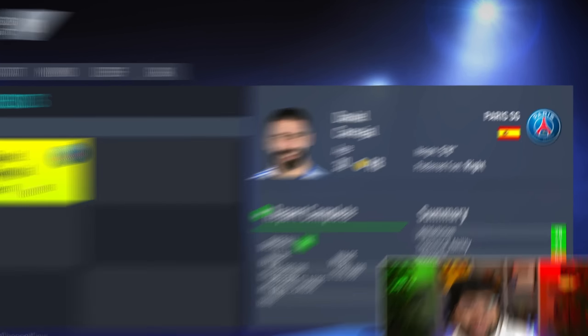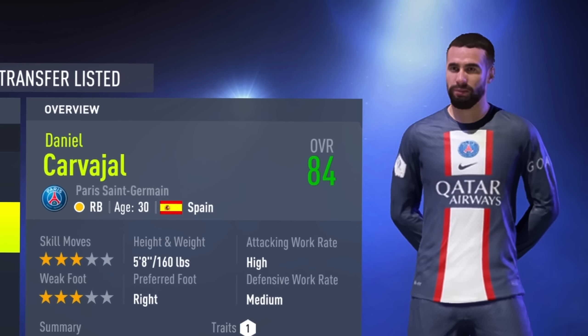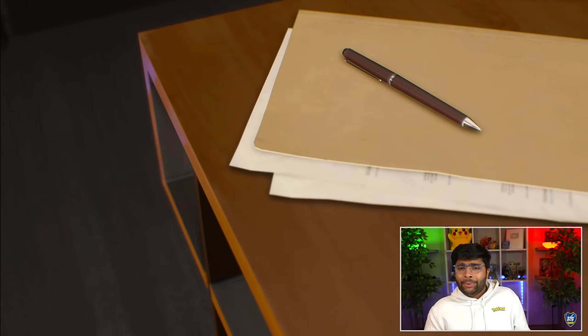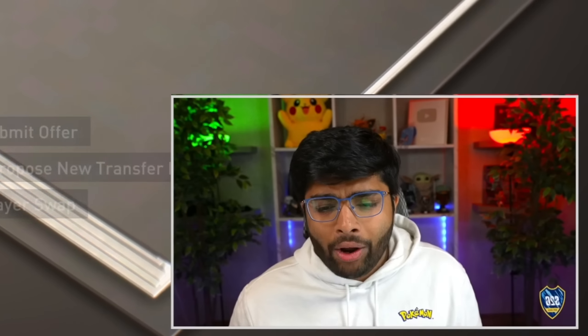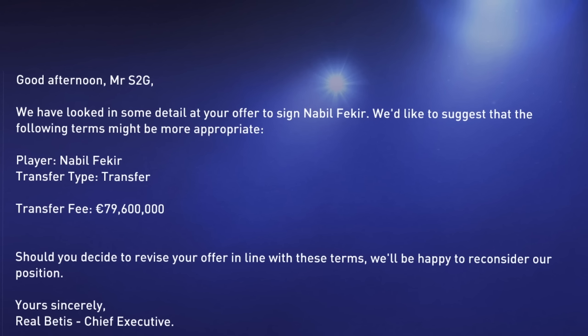Let's get the right-back done before we finalize the CAM. Carvajal seems like an insane option — 84-rated, decent pace, and I think we can sign him under 70 million. He's a Champions League winner and it seems like a realistic signing now that he's 30 and might want a new challenge. Real Madrid don't want a player swap, but 50 million works for Carvajal — let's pull that off. Meanwhile, the Fekir transfer still hasn't gone through. We keep negotiating, going up to 70 million with a 20% sell-on clause, and finally that works!